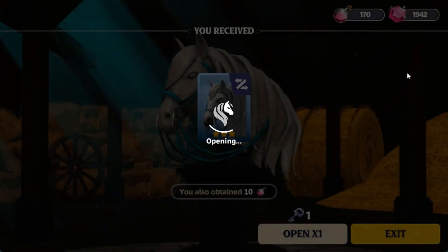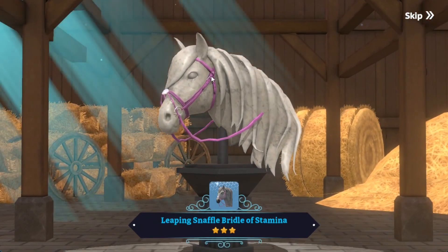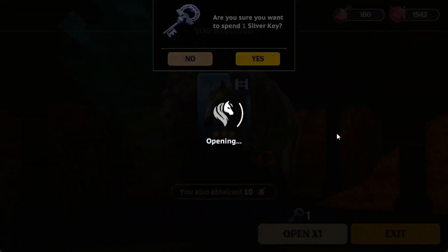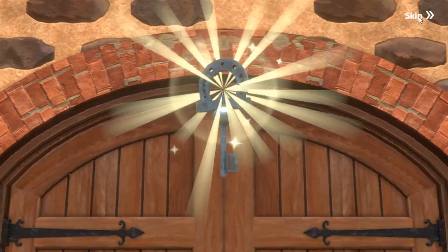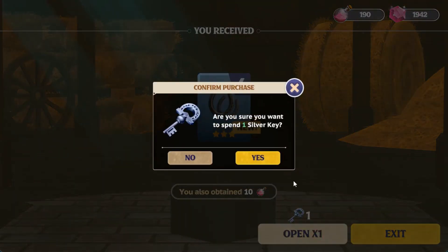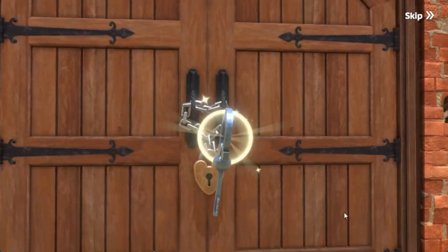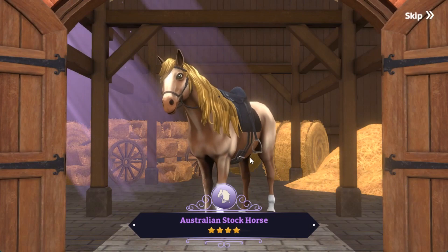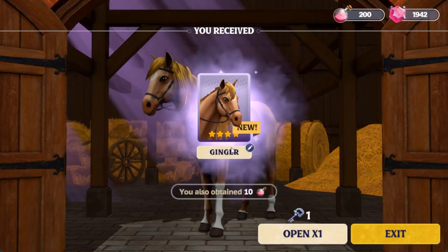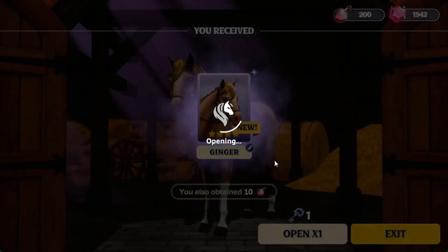It's a bit unlucky this week. Why do I always get this bridle? Two times left. Oh, finally — it's a horseshoe! One more time. Wow, a four-star horse — nice! We can open one more time. The name is Junior. That's the luckiest one!